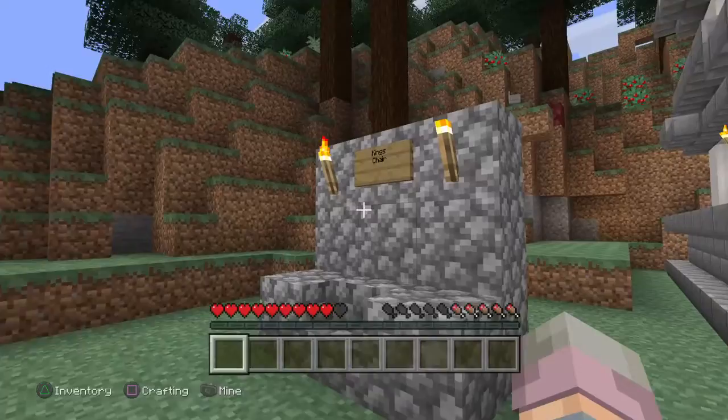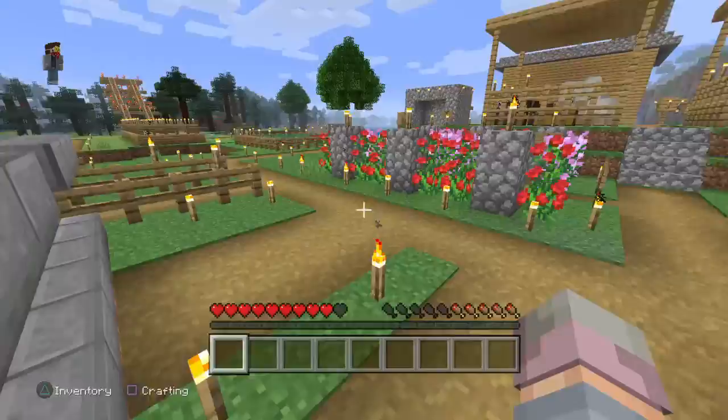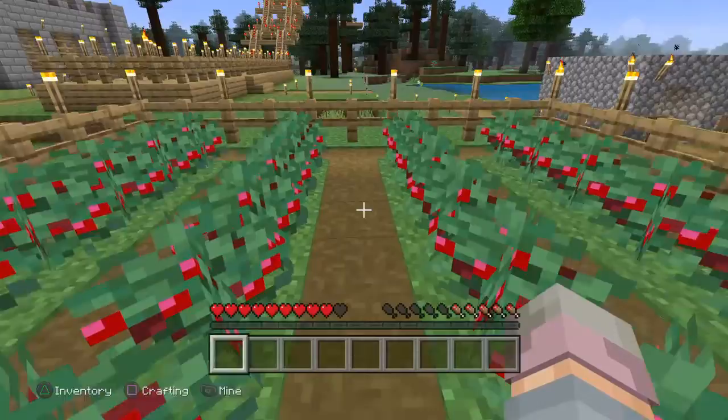Right here we have a king's chair thing which I just built randomly for no reason. Here's my friend's new house — he moved out from that old house over there and moved in here. He technically built this house himself. And right here we have a little berry-picking area where we can pick berries.